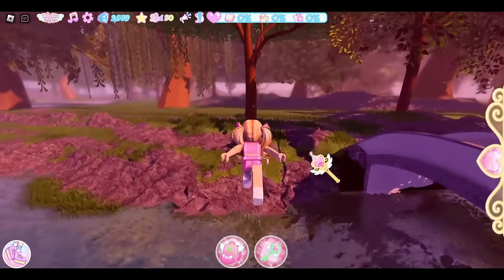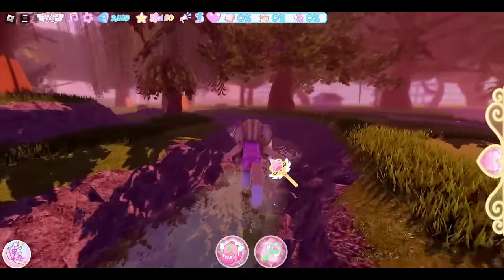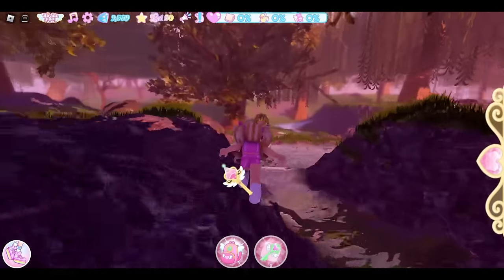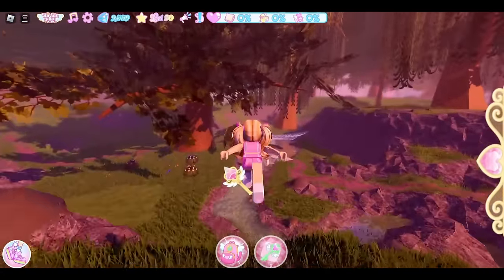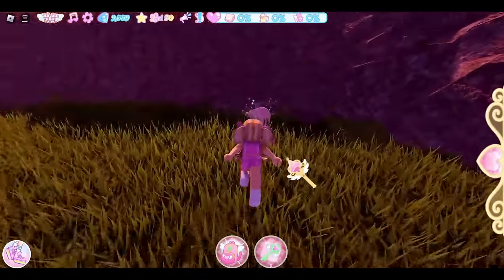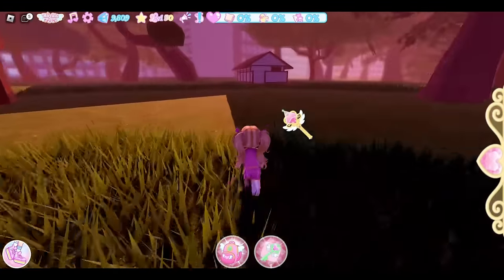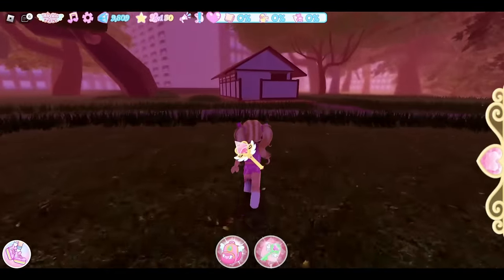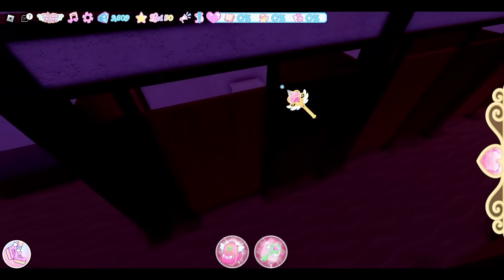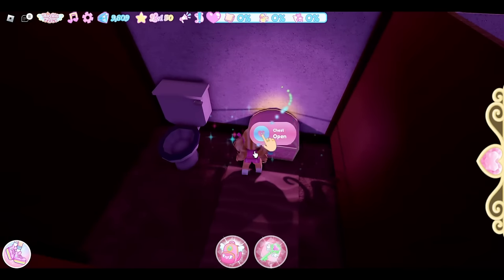Once you get to this bridge, go ahead and turn right. Now follow this water — a lot of these chest locations we will be following rivers because in my opinion it's the easiest path to take. Once you get here, take a right to this tree, go past it, and there will be a chest location. Once you've opened the chest, run up this hill and go towards the bathrooms because in one of these stalls there will be a chest location. I usually forget what stall it's in so I usually have to look in every stall. Here it is.